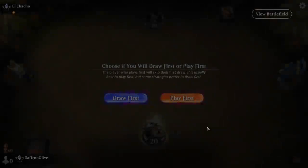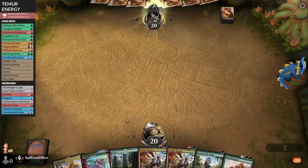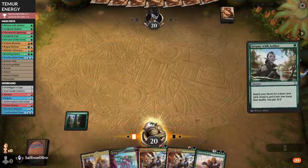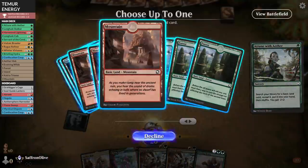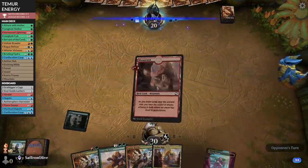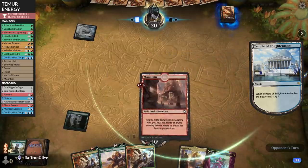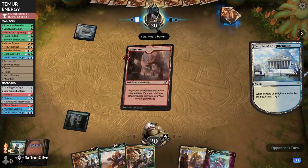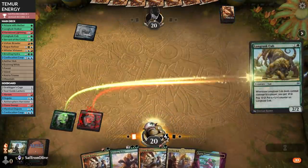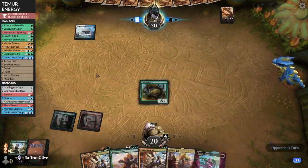Game two against Teferi Control. We don't have counters which is less than ideal, although our mana is decent and we have a relatively fast clock. Opponent starts on a tap land. Drawing a counter would be spectacular. Longtusk Cub — if we get the chance to snowball it, we have to go for it. Play it — please don't kill it.